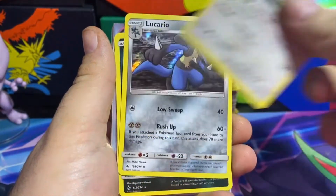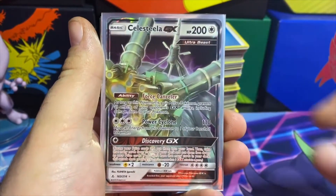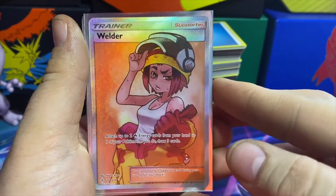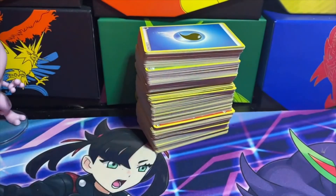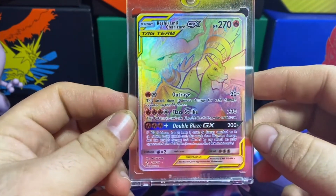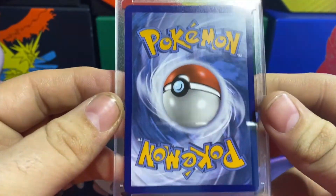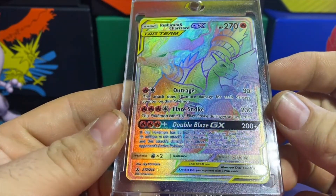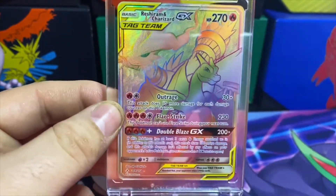Then we get into the good cards: the Celesteela GX, Full Art Welder, a Greninja and Zoroark GX, Greninja and Zoroark Full Art — and then the best pull of all, I even bought a special case for it: the Charizard and Reshiram GX. This is the first time I've had one of these cards — the centering looks really good on it, so hopefully I can send that off, get it graded, and it comes out pretty nice.